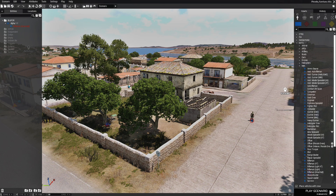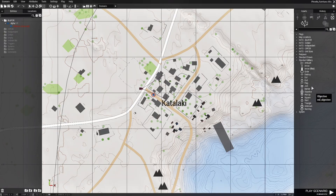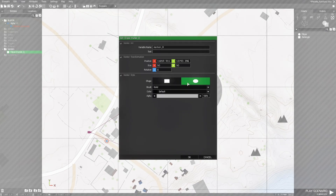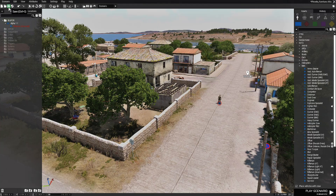A quick note on area markers: go to markers, then areas. You can choose an ellipse and place it over a particular area you don't want to have furniture. Resize it to what you want, give it a variable name — I'm just going to name it M1 — and then define that name in the cfg file. That's all you have to do. When the player goes to that area, there won't be any furniture there. Save the mission.